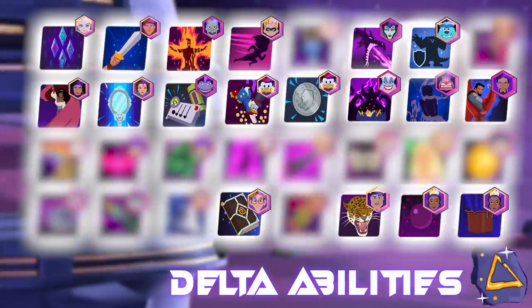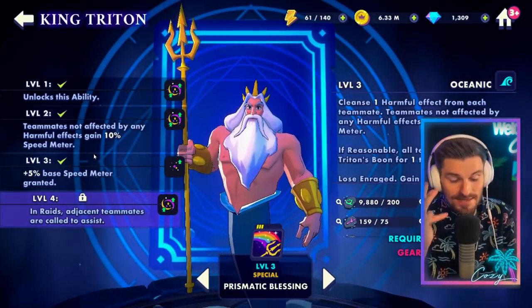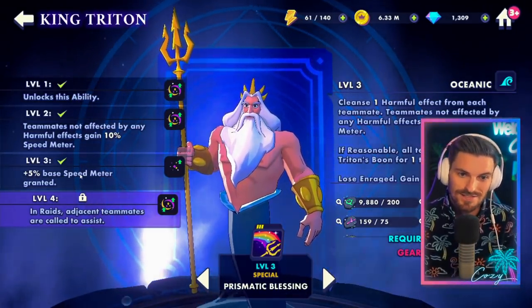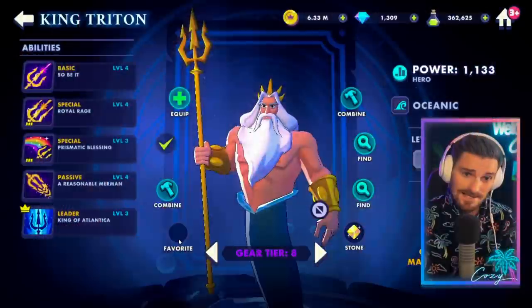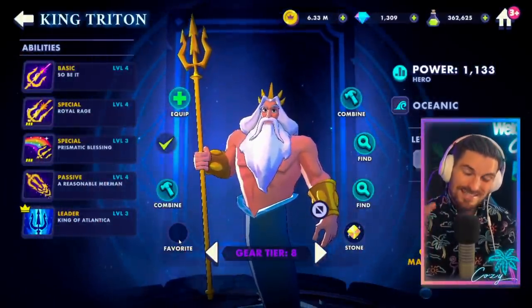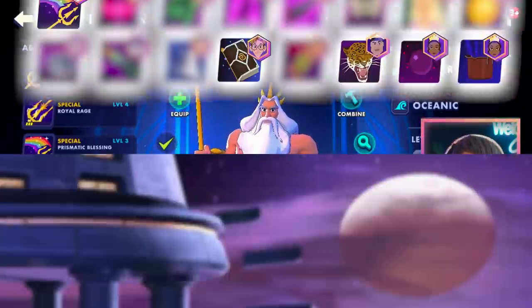With the upcoming King Triton update — they took it away but it's coming — his Prismatic Blessing will be worth it down the line. Most likely he's going to be taking damage and they're going to be getting rid of that ability, so getting Triton up just for the raid where adjacent teammates are called to assist is huge. We were all beta testers for this ability for the last two years, so taking Triton up to Gear 9 and using the Deltas just for Prismatic Blessing is definitely worth it.